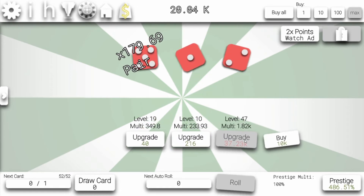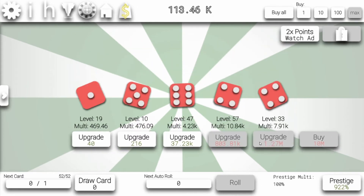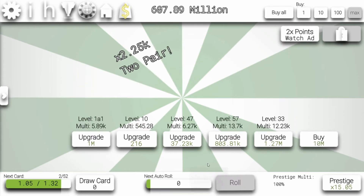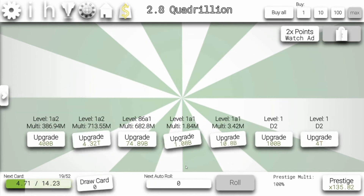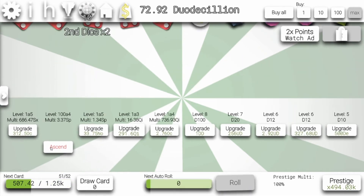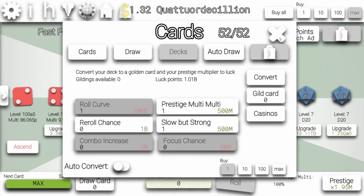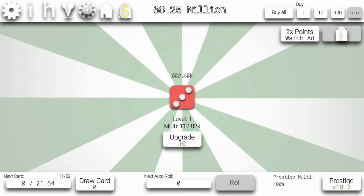Let's just try the new function we unlocked — auto convert. Let's take a look at it. Should be pretty OP. So basically if we start to get cards, it basically automatically guilds them for us and draws them for us. I'm a bit confused why we only get like 2 cards. If we get a full deck of 52 cards it should automatically convert. Convert — why doesn't it convert? Auto convert — where is it? Convert. Yes. But auto convert — where is it? Come on.